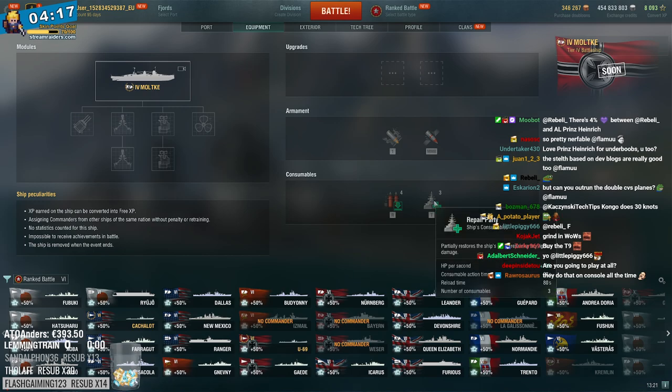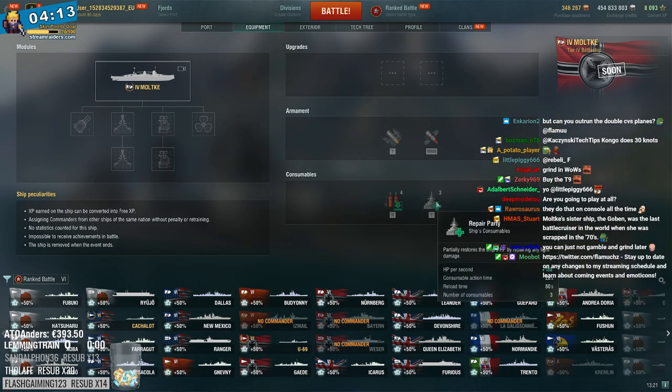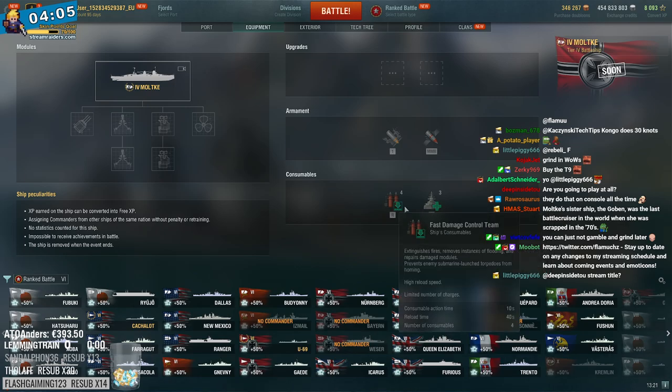Fast damage control, repair party, only 3 heals - that's important to note. Normally battleships have 4 heals, these things only have 3. So they intentionally downgraded the heals.